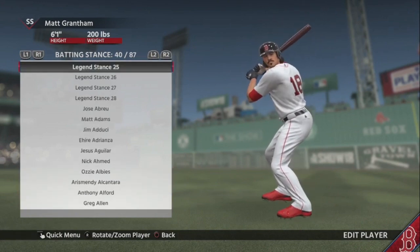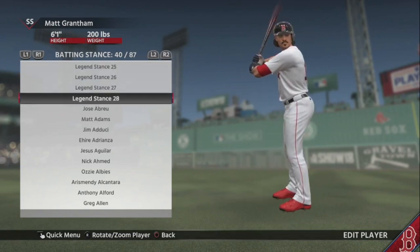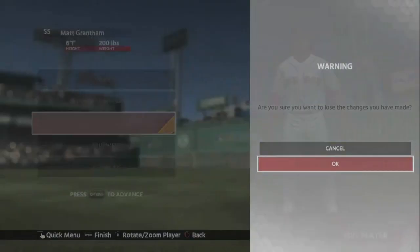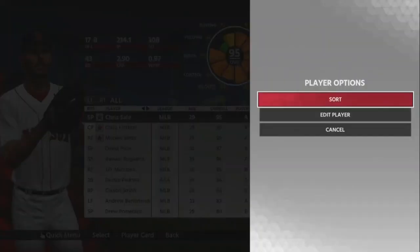A-Rod — yeah, that is definitely A-Rod right there. The link to all this is in the description below. I had to put this one in here too: this is Carl Yastrzemski — my boy Yaz, my dad's favorite player. But like I said, it's not just for hitters.